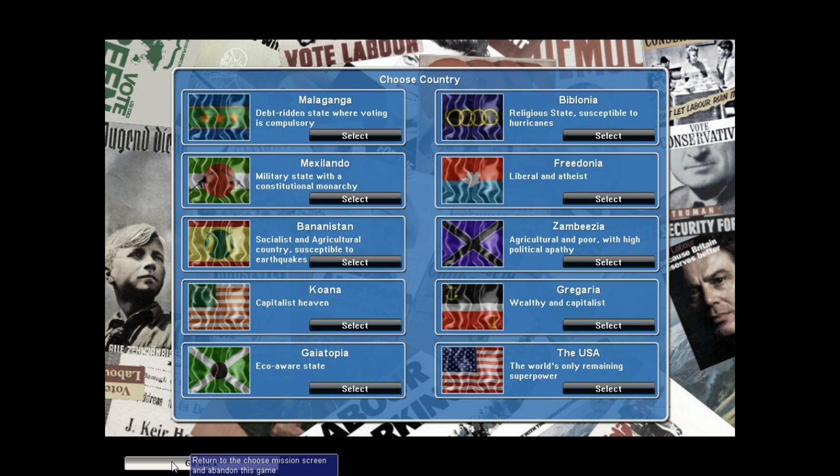You can hit 'how to play' for a tutorial. I took notes and I'll give you a quick verbalization of that. Right here you can see we could choose a couple of different countries — they're all different scenarios. Malaganga is a debt-ridden state where voting is compulsory, so every single person will be voting. Gaiatopa is an eco-aware state, and of course you do have the USA. I think we'll try this debt-ridden state — Malaganga.